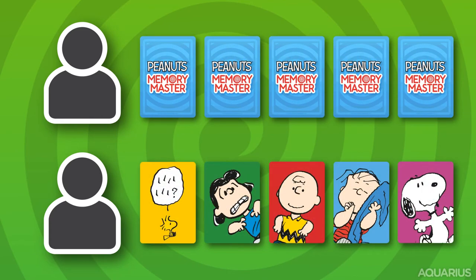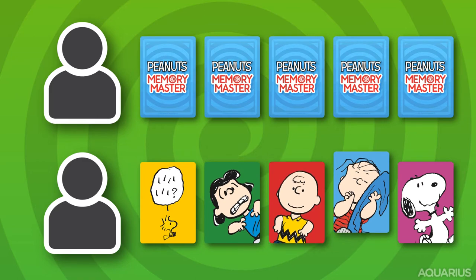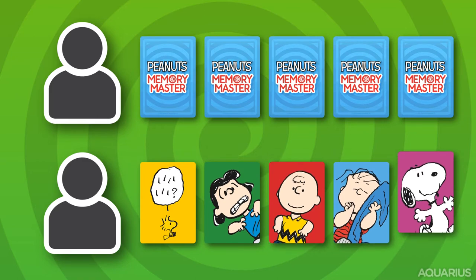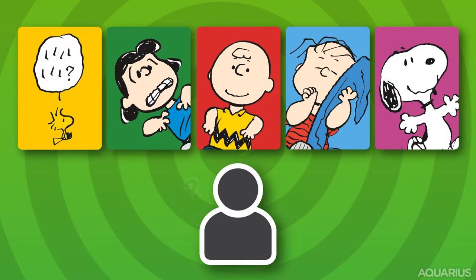After you and your partner have exchanged cards, you now have up to 15 seconds to choose one card from your hand that you think will match the card your partner will pick from the hand you just gave them. So you'll have to use both your memory and intuition.